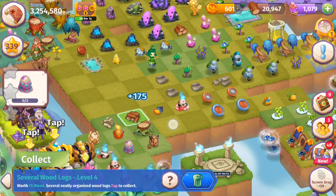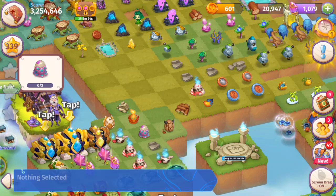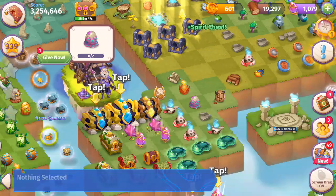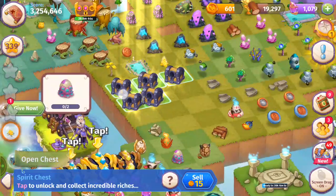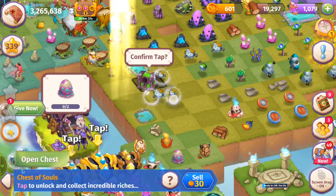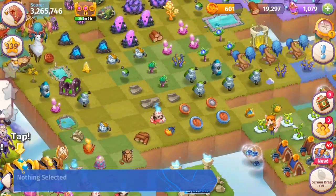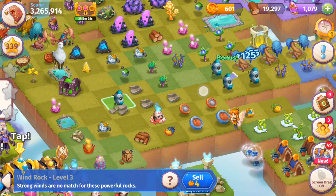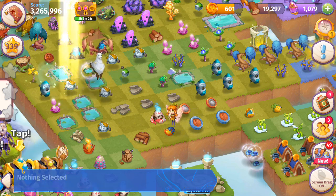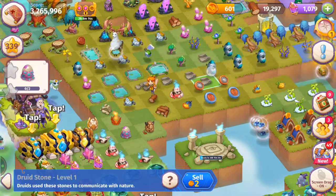We're going to get another five of those spirit chests — they're getting a little expensive but I've got enough wood. Opening up the chests of souls and getting a bunch more. We already have a five merge with the floating rocks, then merging five wise floating rocks — going very well. Opening up another chest of souls and we've got a bunch of the puddles — almost a five merge.